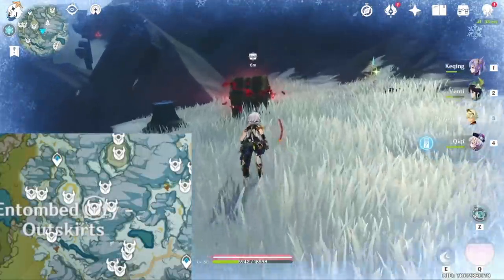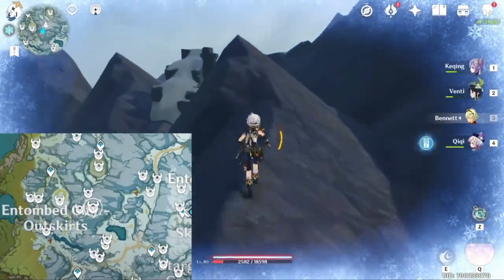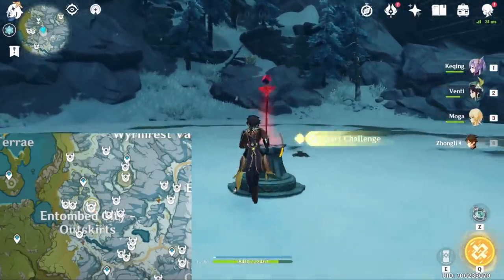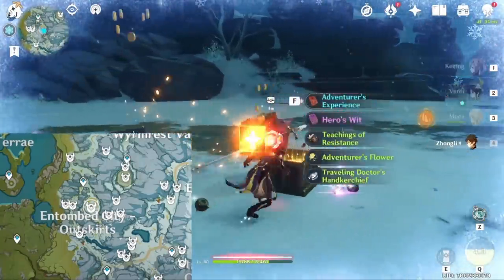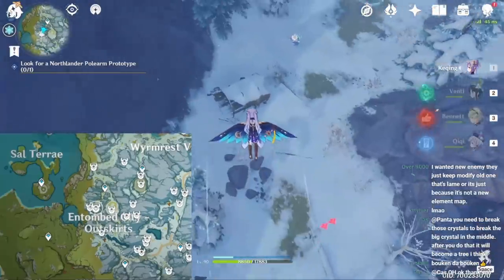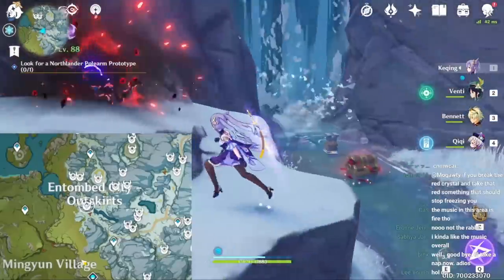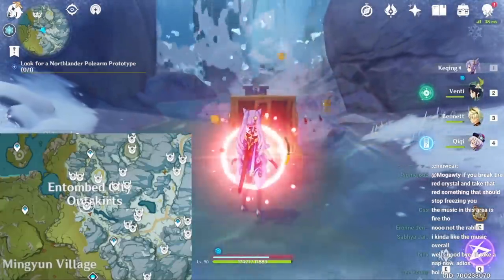Here we have a challenge which gives you this chest. And then if you just go pretty much straight to the north right-ish, there's another one. So that was the location of those two. Here we just have a challenge — defeat the enemies and you get some chests. One includes a Crimson Agate. This one's pretty self-explanatory, it's just up in the air at this location. Another enemy chest here. Another enemy chest at this location — you can see on the map.